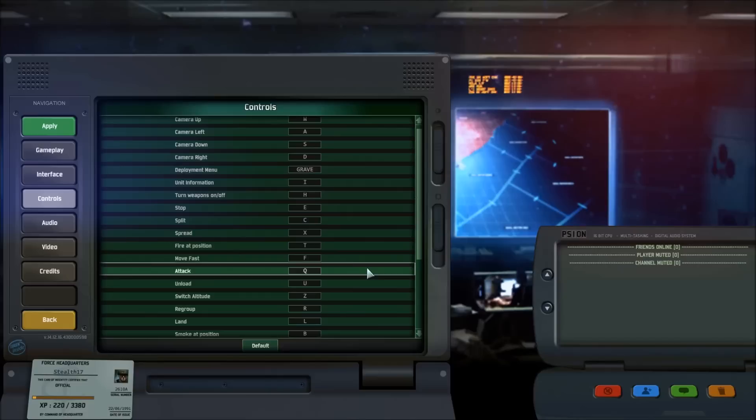Attack is something I never use the hotkey for, because pressing right mouse button when you have a unit selected and targeting an enemy unit that way is still the best way to do it. Alternatively, you can have your unit selected, press Q, and then left-click the target, and they'll start to fire.